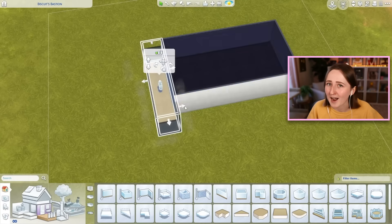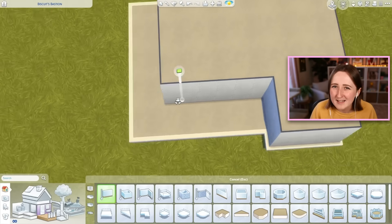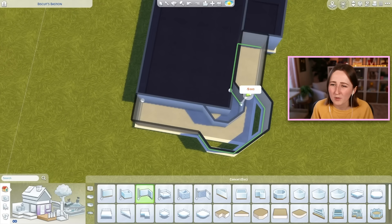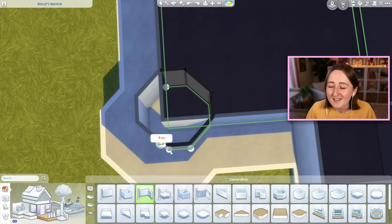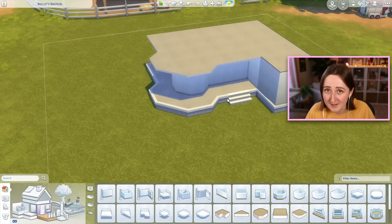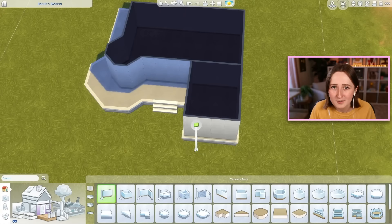This is a long one, so let's just dive straight into the build and then I can walk you through the inspiration and what we're doing here. I'm building this on a 40 by 30 lot in Chestnut Ridge, that's the world that came with Horse Ranch. It will become very immediately obvious where we're building because there's a lot of horse stuff around the exterior of the lot, but I didn't put anything for horses on this house specifically.